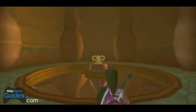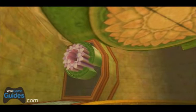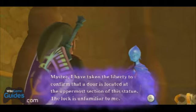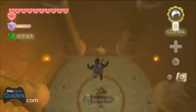Once you use the small key to open up this statue, you'll see that there is the boss keyhole at the top of the stairs. But you don't really need to worry about that for now. You just want to hop down to the bottom level and there'll be a mini boss fight.